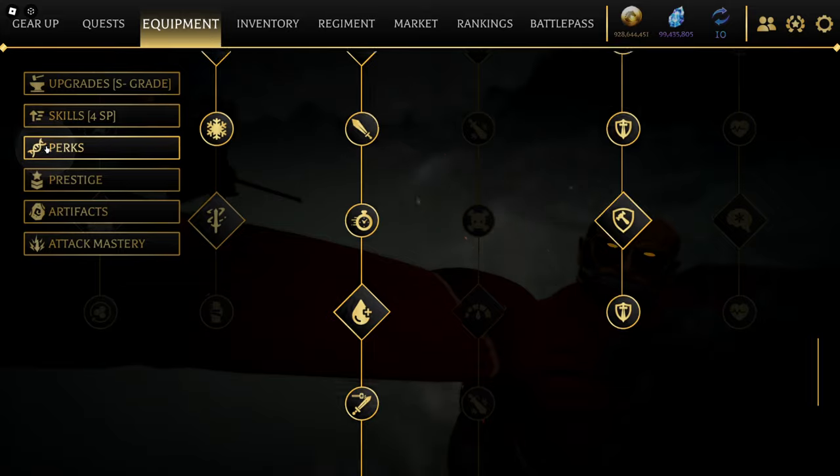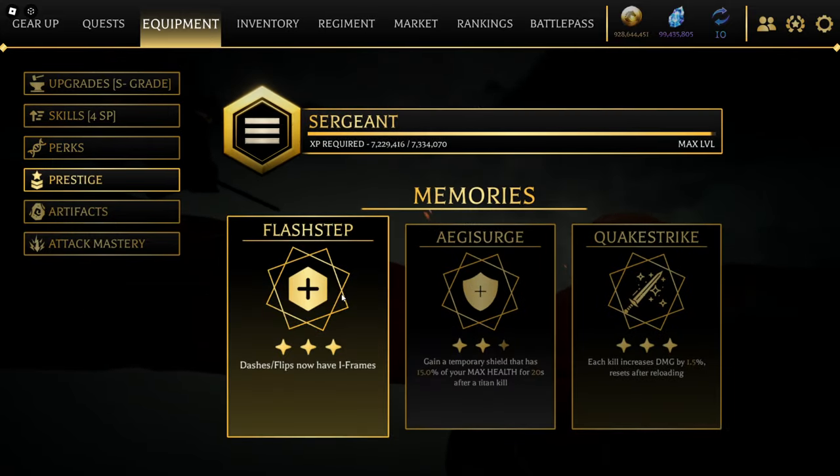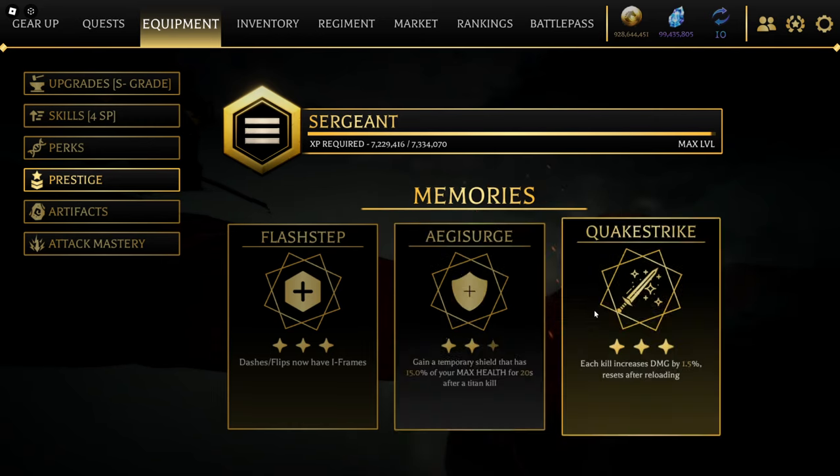For prestige perks, we're running dashes — you need that so you don't die — then shield, so you don't get one-tapped. Eren likes to do his crazy roars and throw big punches at you, so you need that. And then quick strike.